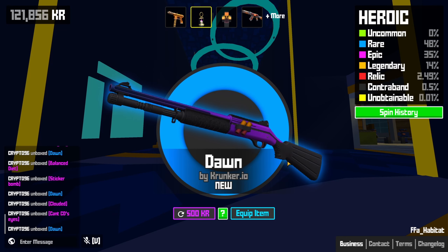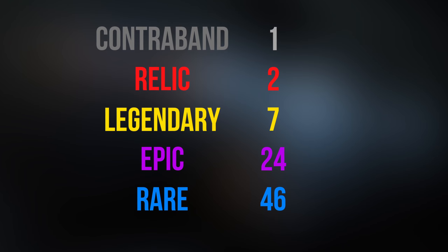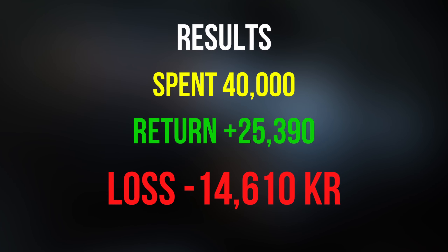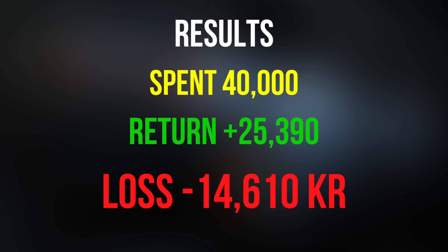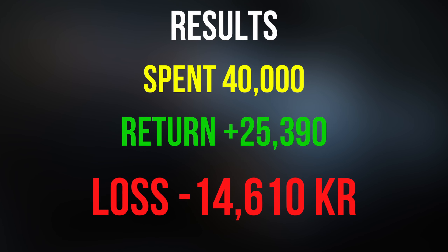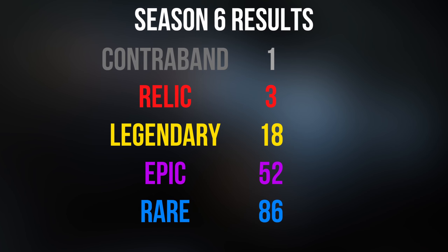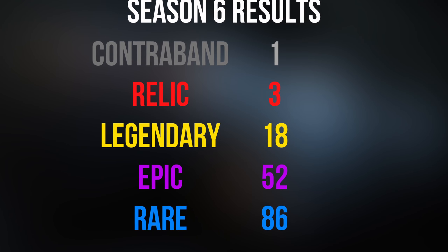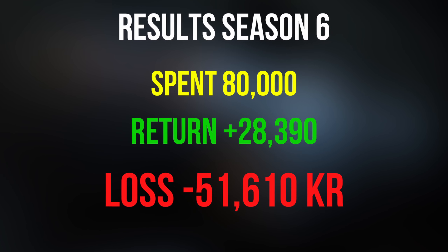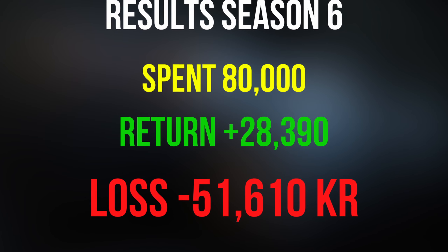Overall, not a bad unboxing. Here are the results: we got one contraband, two relics, seven legendaries, 24 epics, and a whopping 46 rares or blues. In total we spent 40,000 kr and got a return of 25,000 kr plus an extra 1-2k in small items — we lost 14,000 kr. So far this season, we've only got three relics in total, 18 legendaries, 86 bloody blues. In total we've spent 80,000 kr and got a return of 28,000 kr — meaning we've lost 51,000 kr across just two unboxing videos. That's crazy.